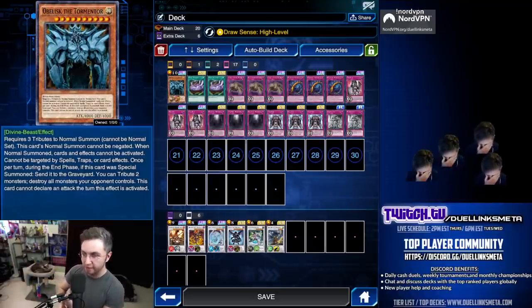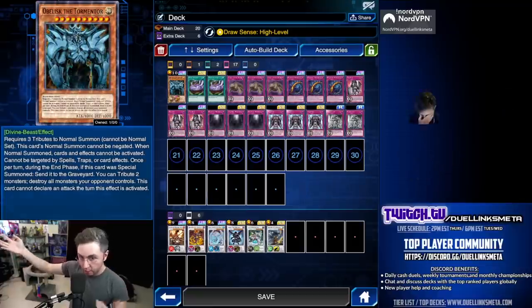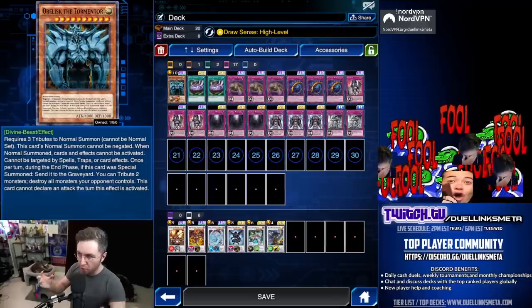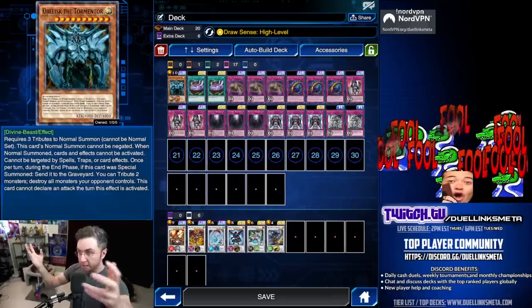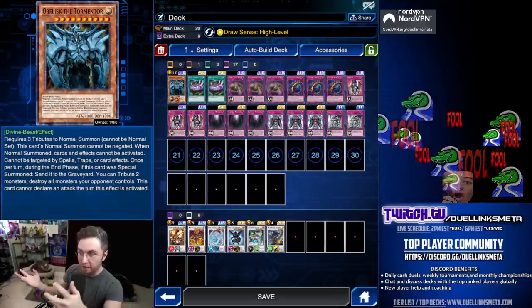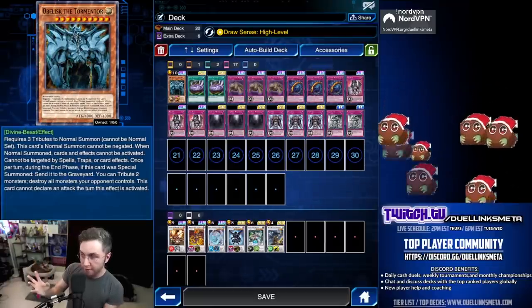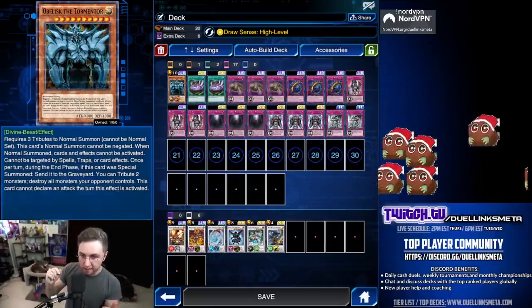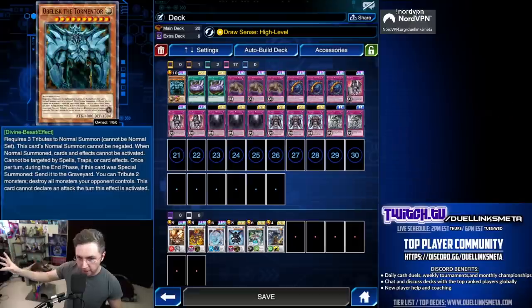With 4,000 attack, it's kind of like a huge Saber Dancer within the trap monster deck. The trap monster deck does more than just help summon Obelisk, because Obelisk itself can sometimes be dealt with, so we want to make sure the rest of the deck is also good — and it is.